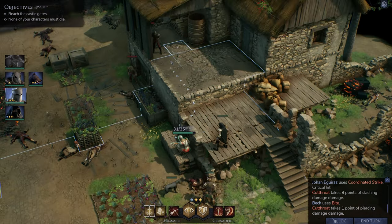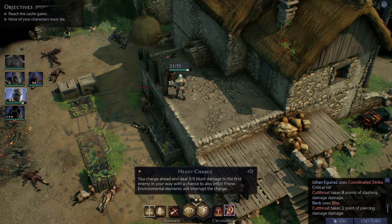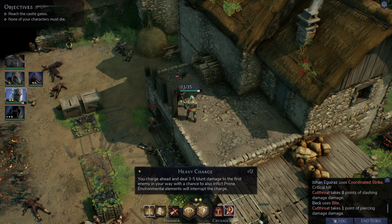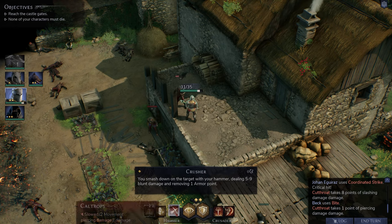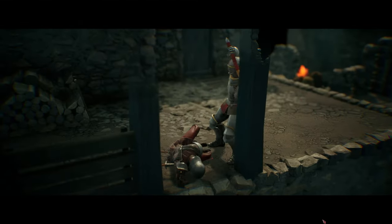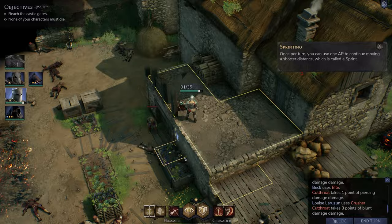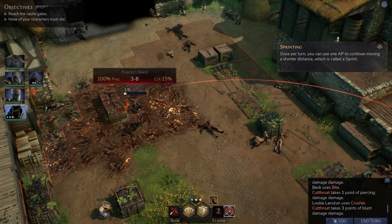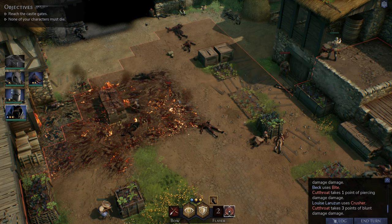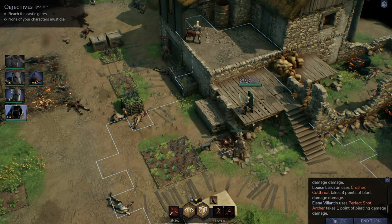We bring up our knight to finish off a nearly dead cutthroat. We have Heavy Charge — which deals 3–5 blunt damage and can inflict prone — but instead we just do a crusher move and take them out. Then Elena uses Perfect Shot hitting from behind on a distant enemy — that worked out very well.